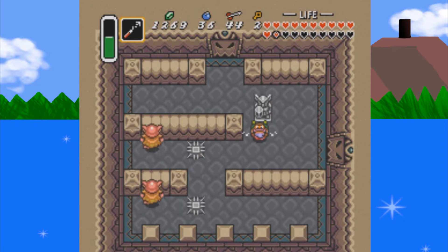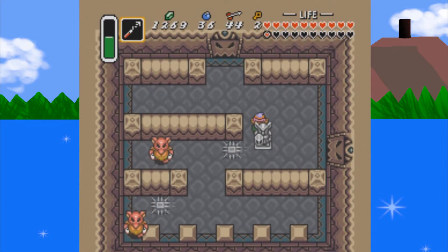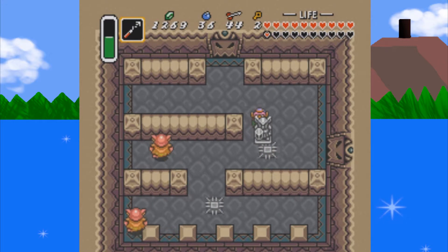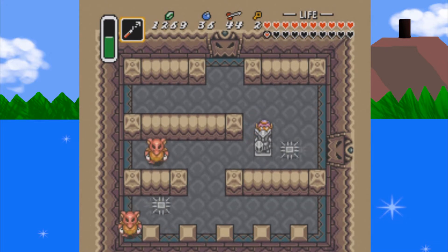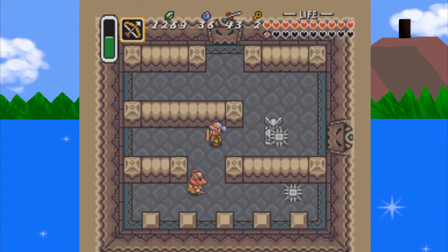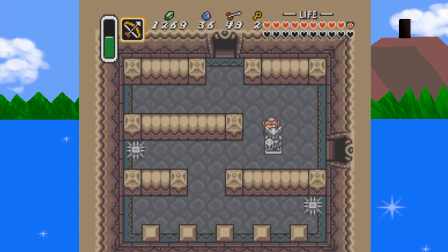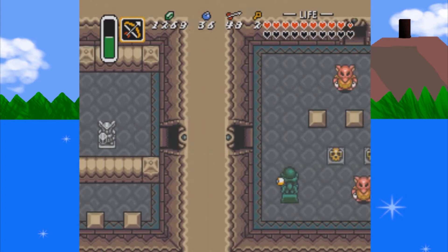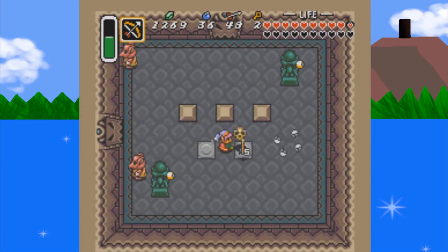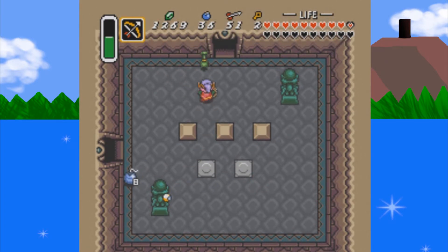This is the room where we have to kill all the enemies. When it comes to some of this, I may actually speed this up, just because some of this takes a lot longer than it needs to. You are having fun, aren't you, Mr. Spikeball? My one weakness — Beemos, and the guys that you need arrows for. Thankfully they drop magic.